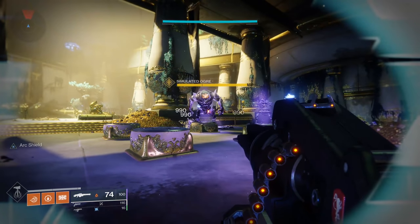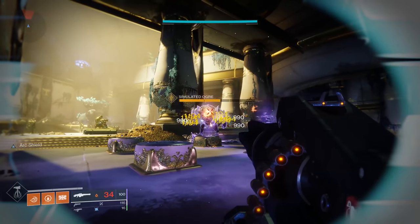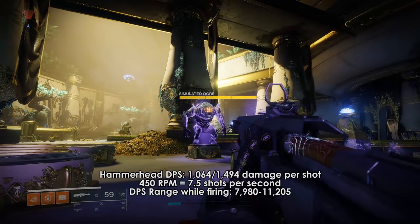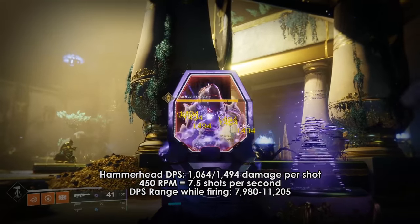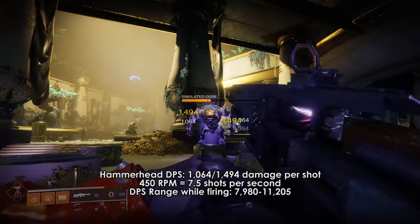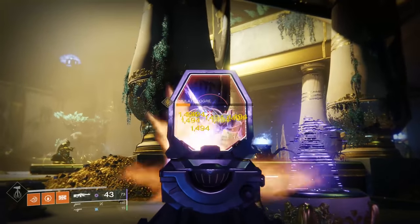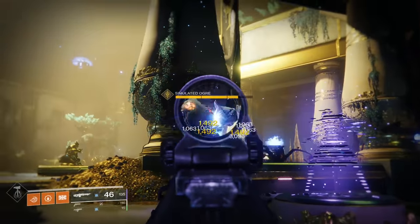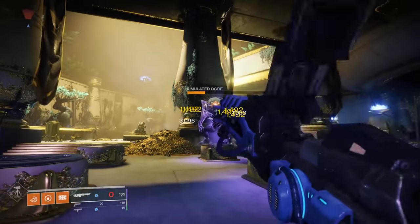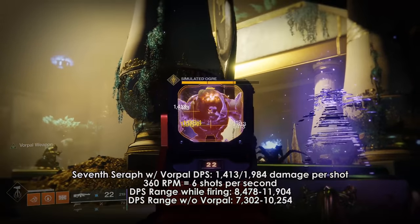I tested some of the heavy-hitter machine guns: 21% Delirium, Edgewise, Hammerhead, and the 7th Seraph machine gun. Hammerhead from a DPS perspective was not very thrilling, with a bottom end of around 8,000 and a top end of just over 11,000. I would still say Hammerhead is an excellent machine gun thanks to its stability and range factors, not to mention you can farm it somewhat reliably. Thunderlord also has the same damage, but its DPS will ramp up assuming you hold down the trigger for the entire magazine. Following Hammerhead was the 7th Seraph machine gun, but just barely, at 8,500–12,000 DPS.